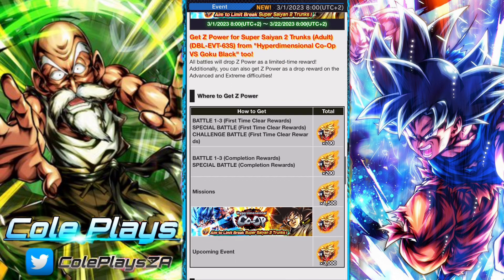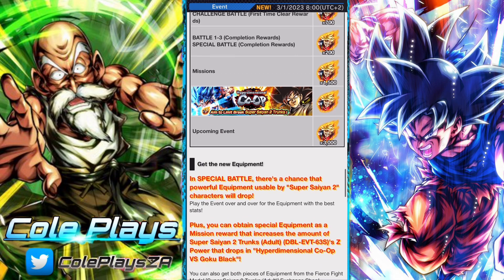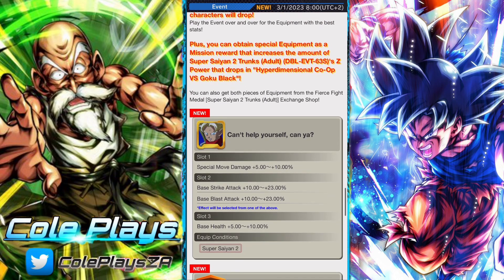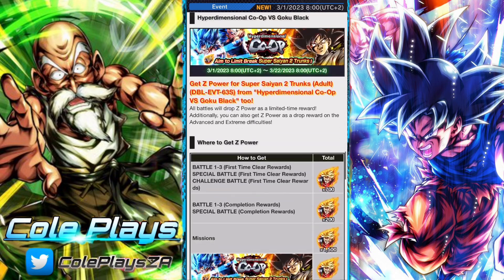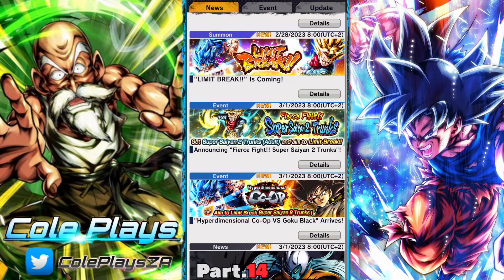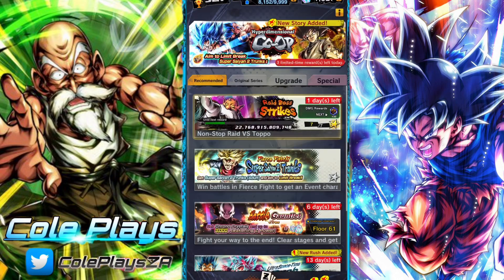There's also a new equip that has come out as well, which is pretty decent value. You get 700 Z-Power by completing the stages, 200 by completing the missions, and then you will receive an additional 1500 from completing the event missions, so you pretty much have a very solid total overall.